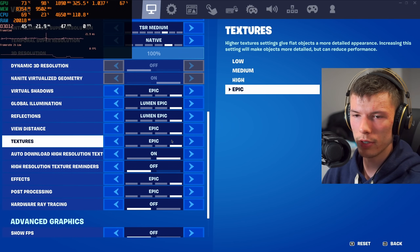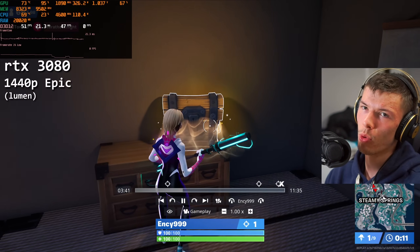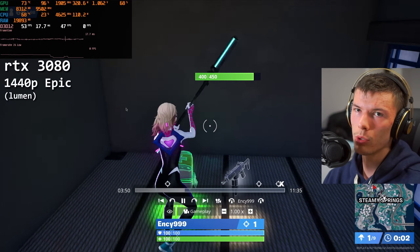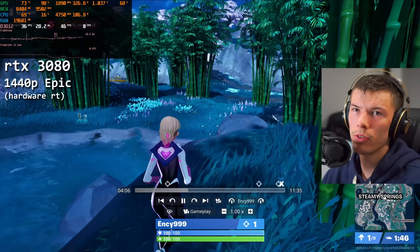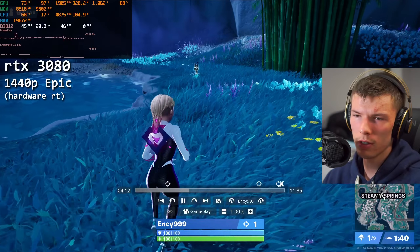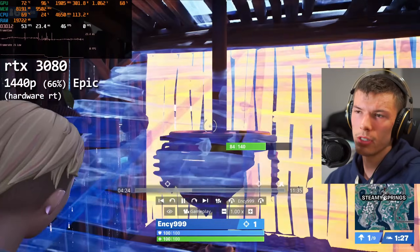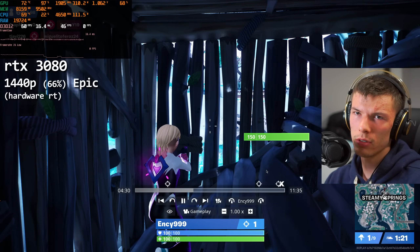With Nanite and Lumen on and no hardware ray tracing, we're up to about 8.3 to 8.4 gigabytes of VRAM as you can see in the top left. If you're on an RTX 3070 you wouldn't be able to do this. Turning on hardware ray tracing, VRAM usage stabilizes just a bit higher. Some people say you can just use resolution scaling and it won't be a problem, but at least in Fortnite it doesn't seem to help much — downscaling to roughly 1080p only saves about 200 megabytes of VRAM, which is nothing.